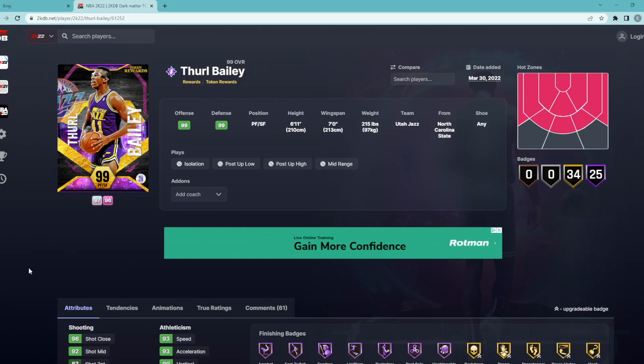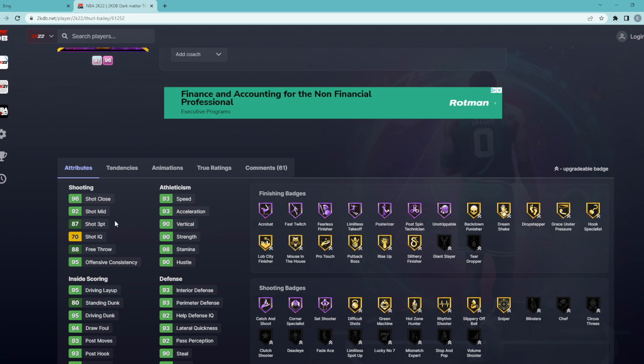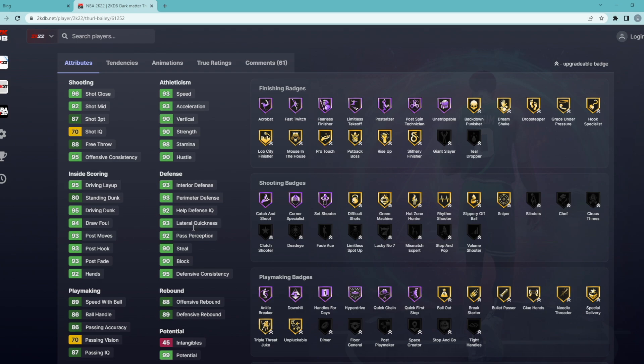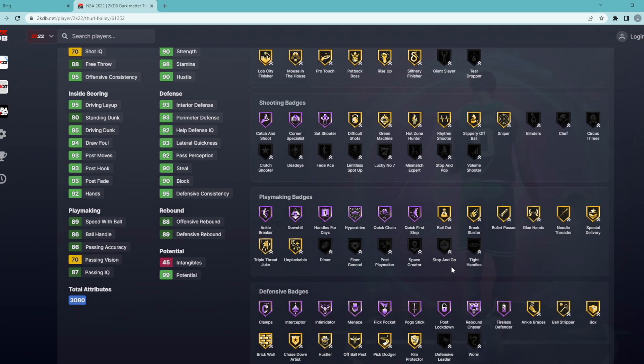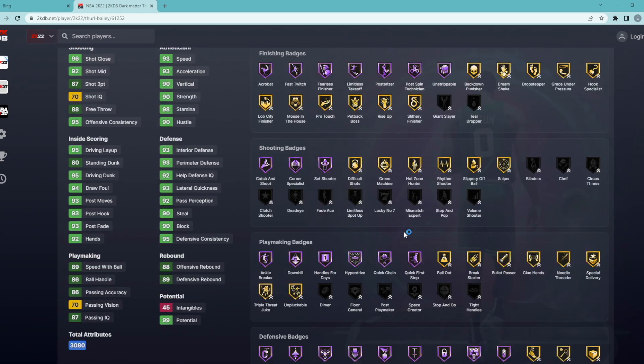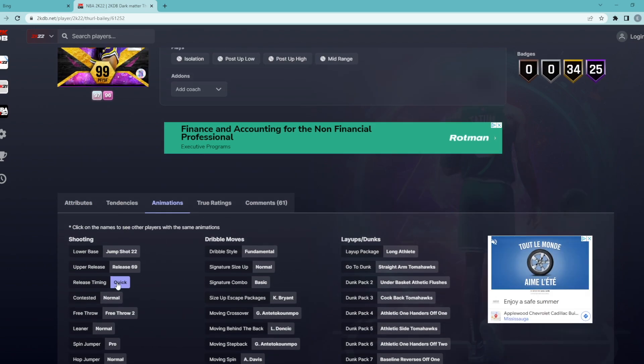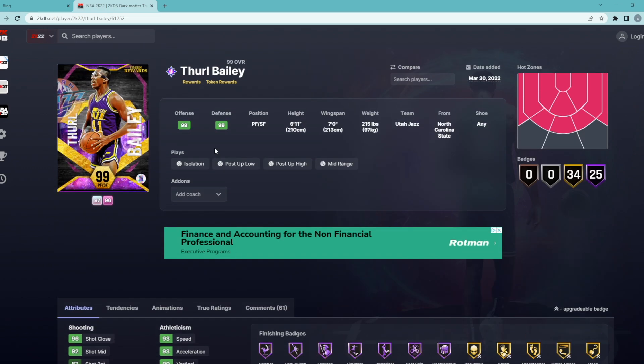The first dark matter token card we're looking at is Thorough Bailey — he's a powerful small forward, six foot eleven with a seven foot wingspan. He's got an 87 three-ball, 92 mid-range, 93 speed, 93 acceleration, 95 driving dunk, and pretty much 90-plus stats in every defensive category. He's got Hall of Fame defensive badges: Menace, Pickpocket, Interceptor, Clamps, Intimidator, Post Lockdown, Rebound Chaser, plus solid playmaking badges. The one problem is his fundamental dribble style — he can't move that well offensively.